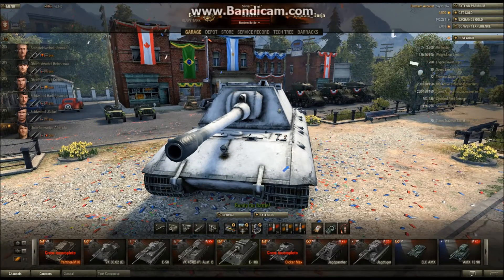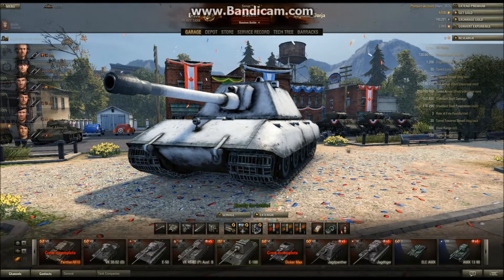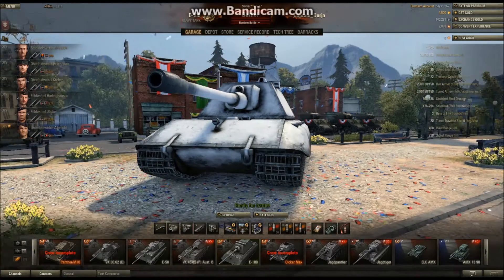So even though the turret front is 250mm thick, powerful guns on tier 10s and tier 9s can shoot through it. Angling is crucial in the E-100. It's also got a massive German lower plate and a front-mounted transmission, so it is prone to being set on fire from frontal penetrating hits, which is really annoying.